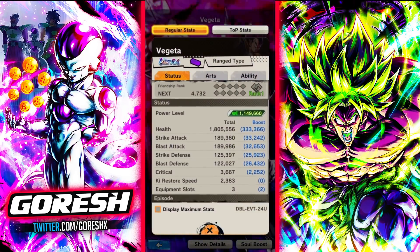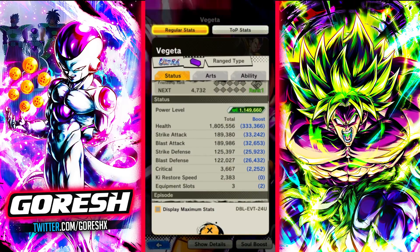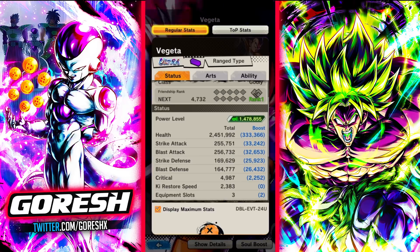Obviously at zero stars he's not going to look super impressive — his stats aren't the best — but as we get more Z power from him during this campaign, we will see him shoot up to higher levels in terms of his stats. He's pretty much at 190,000 to both strike and blast here. When he's at his maximum he is going to be hitting 255,000 strike and 256,000 blast, so pretty balanced unit overall.